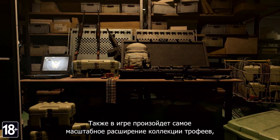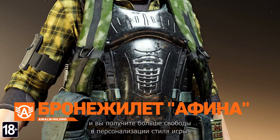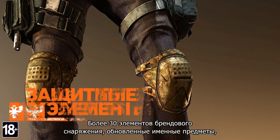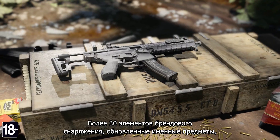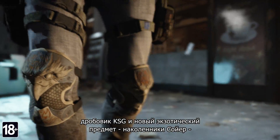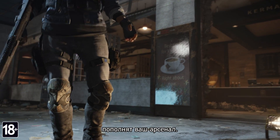Title Update 6 brings the largest loot expansion in The Division, allowing you to customize your playstyle further than ever before. With over 30 new branded gear sets, an overhaul of named items, the KSG shotgun, and a new exotic — Sawyer's Knee Pads — your available arsenal is extended.